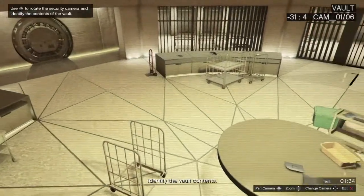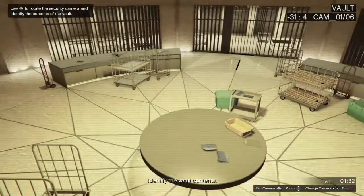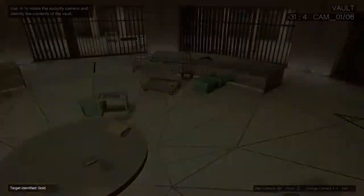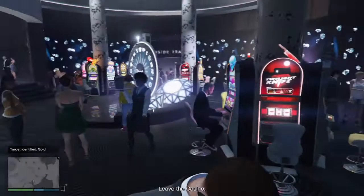Looks pretty fair to me. Sniff around for whatever else they have tucked away down there. Gold again — something we can use to our advantage. Then just press circle and back out, go back to the arcade and start your prep work. Easy as that.